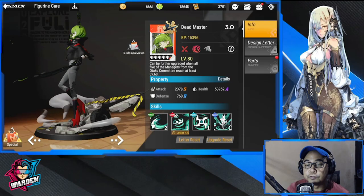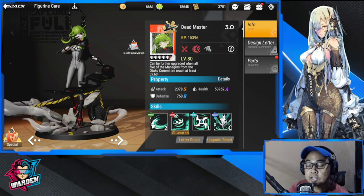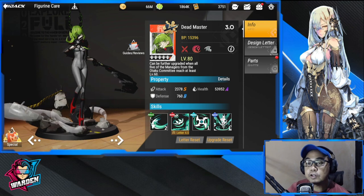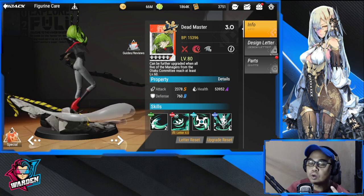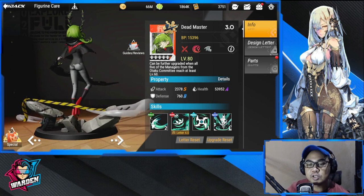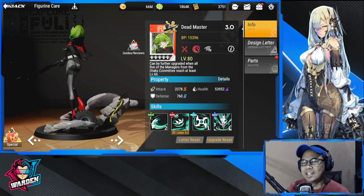Hey everyone, welcome to Figure Fantasy. We have Dead Master here, our Star Destiny figure to be synced with Empress. For those who want to know if she is worth it, let me take you to her skill preview.